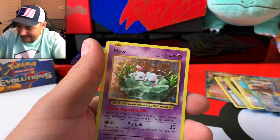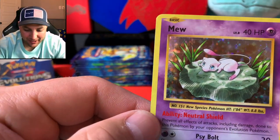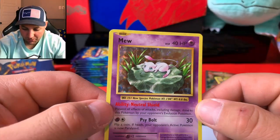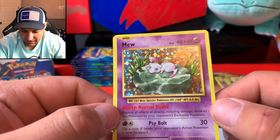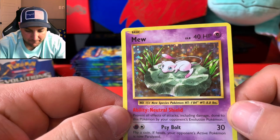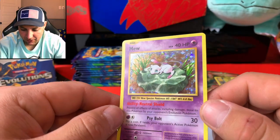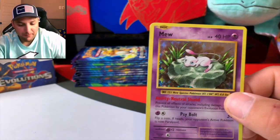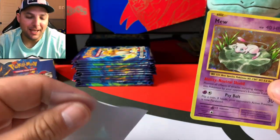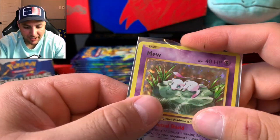Oh my — that's a Mew, holographic! Look at that artwork — oh my god. What is he sitting on, a little rock? Oh I love Mew, that is awesome! Man, I didn't even know Mew was in this set — maybe I need to do more research. Holy cow! Look at that — 40 HP, it's a level eight, it has the levels on it! I didn't even realize that. Does the other ones have levels? They do — wow, that is awesome!